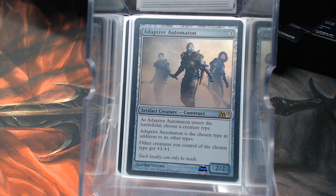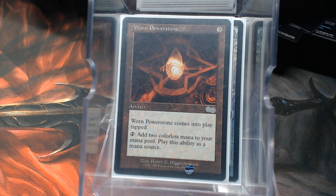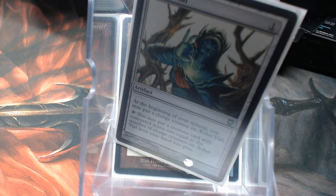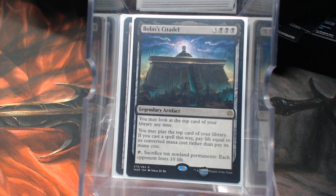Looking at some individual cards: he's got a Worn Power Stone — that's it for traditional ramp. But Aether Vial is one heck of a ramp card, because you can stop it at three and just tap it to drop rats. Then there's Bolas's Citadel, which I'm not responsible enough to play with because I will spend my life like it's nothing.